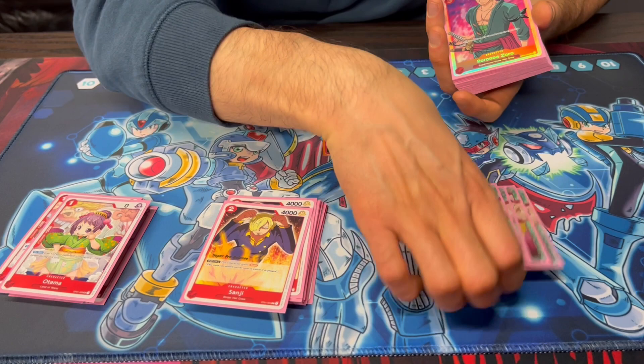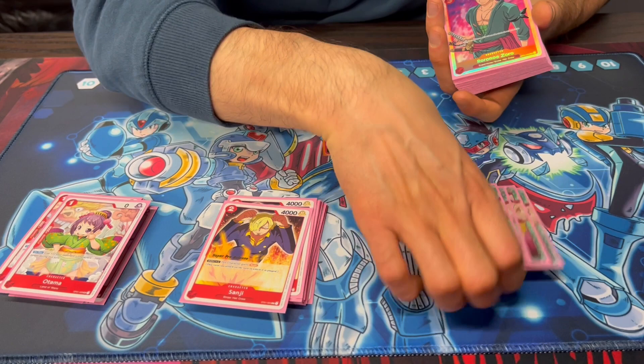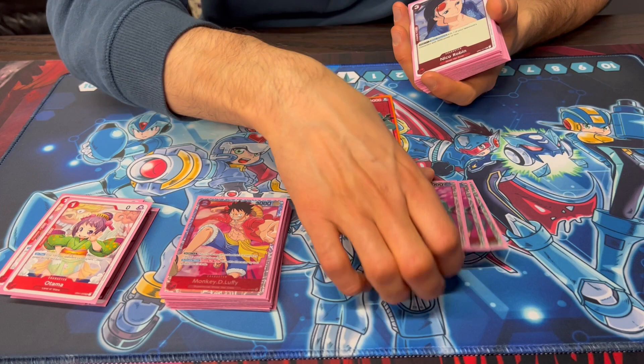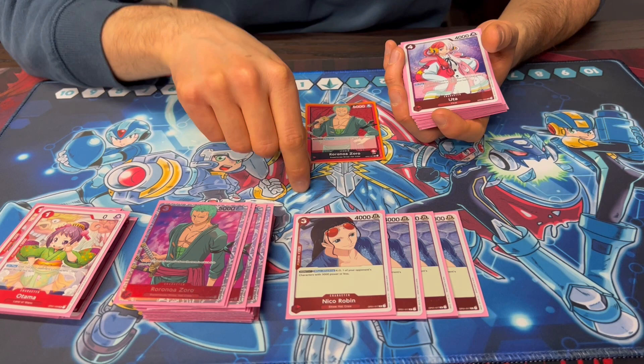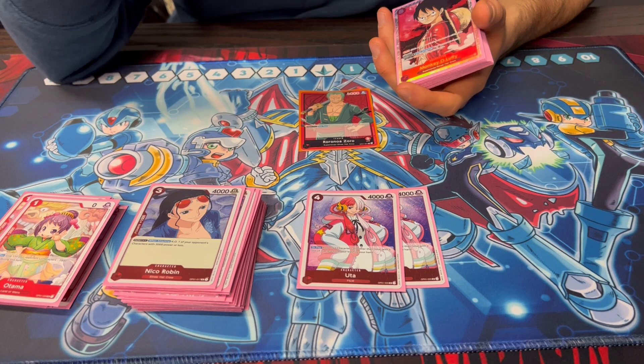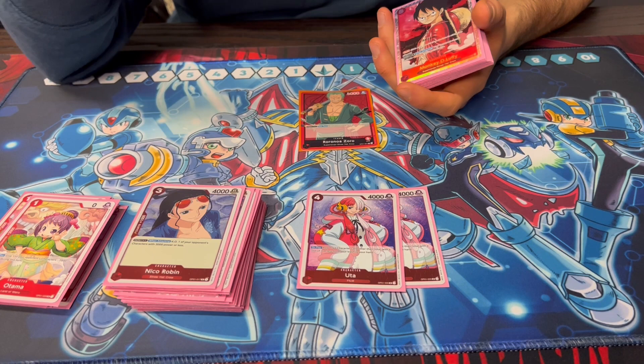Zoro's - no explanation, really good. Robin was definitely the MVP today. There were two games - fourth round Law and sixth round Kid - I was able to drop two of these on turn three because I was going second both times, which was just huge board presence. Two Uta - it's funny that Red gets a card with recursion, because that's not really typical in Red. But it's great - you can play this in later games to get back Zoro, or get back Robin. Uta's great.